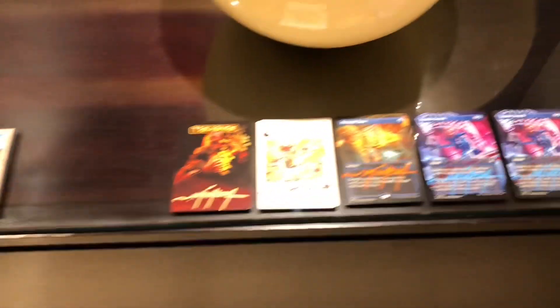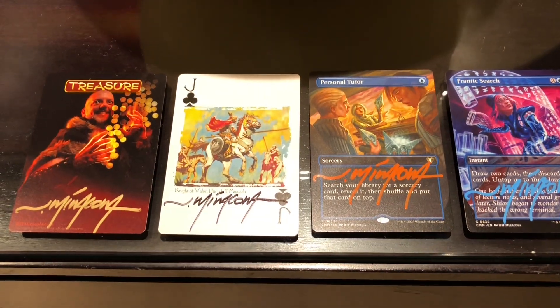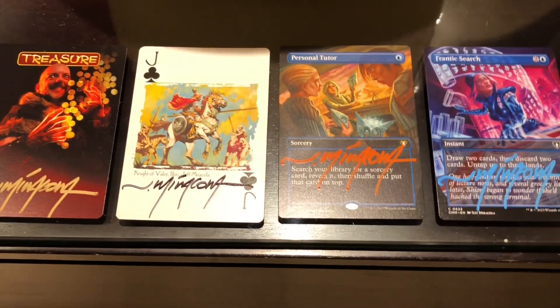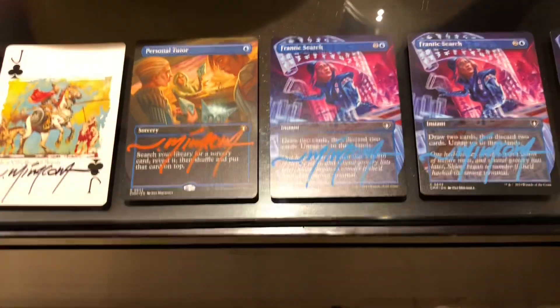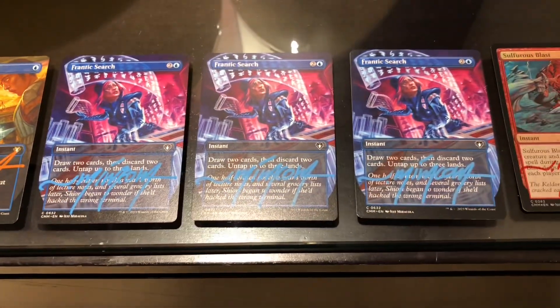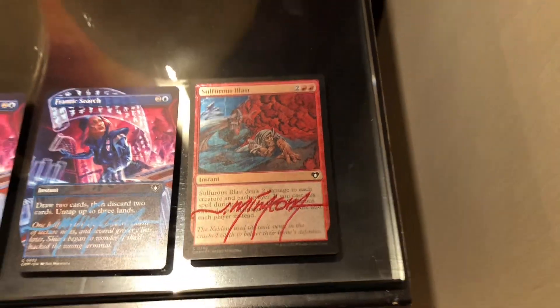Then we saw Jeff Miracola. He did a treasure token for us and this Jack of Clubs — I think that is Knight of Valor. He also signed Personal Tutor in orange, three Frantic Searches in blue, and a Sulphurous Blast foil in red.